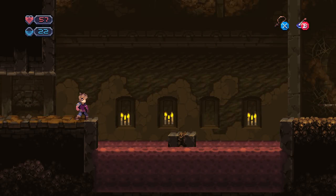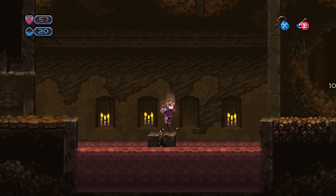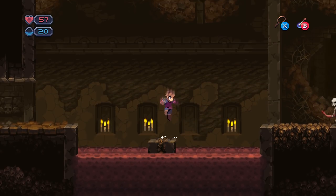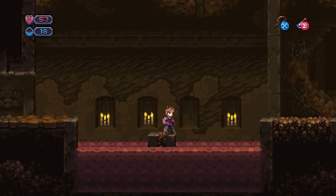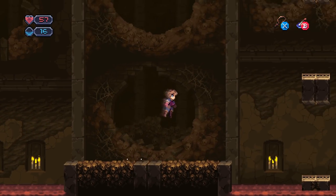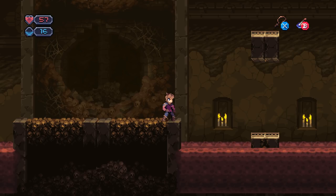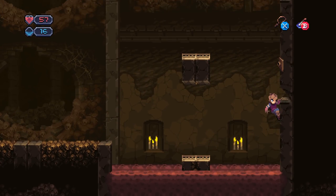We got mana, so let's use it — so we don't get knocked into this applesauce down here. Or blood. Toxic blood. So far, I mean, we've only been to two areas, but this area is really nice. I like this. The catacombs.